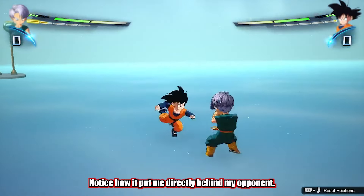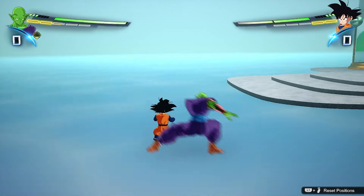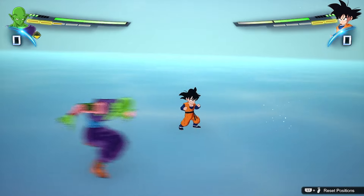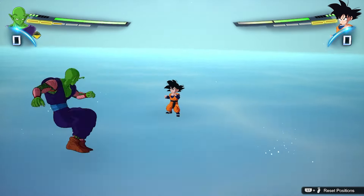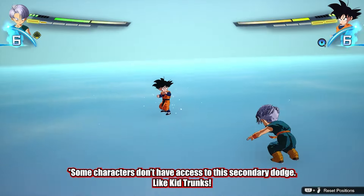To do this, press the X button in any direction before the impact of the attack. Pressing circle right as you perform the dodge will allow you to do a special spot dodge that will extend your dodge duration, making it easier to time. You can also immediately combo this dodge into another, chaining your evasion together and circling your opponent.